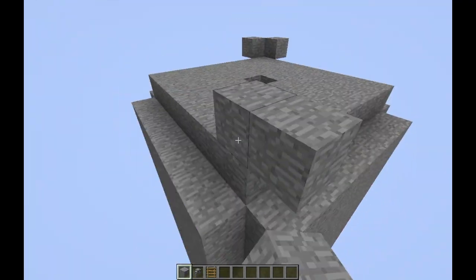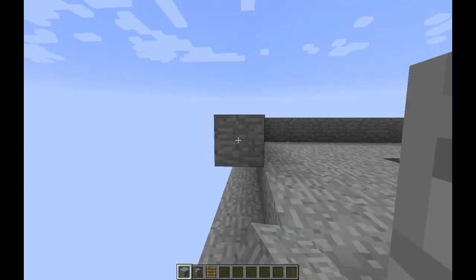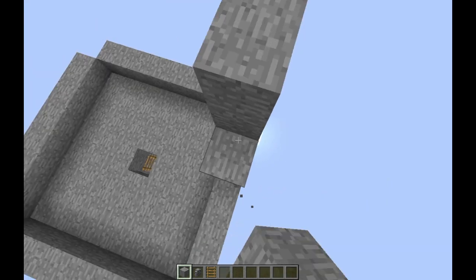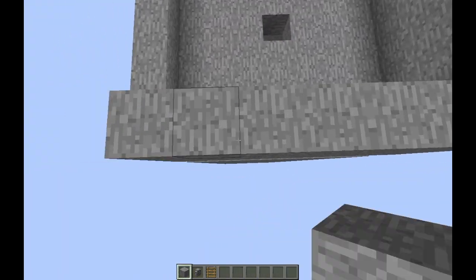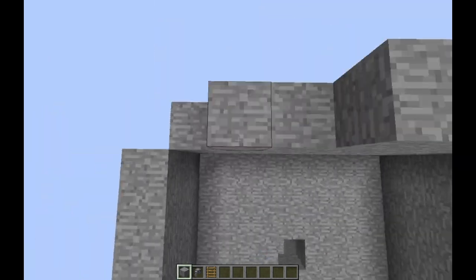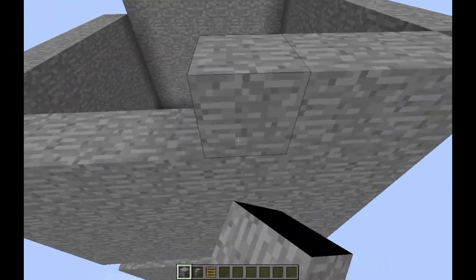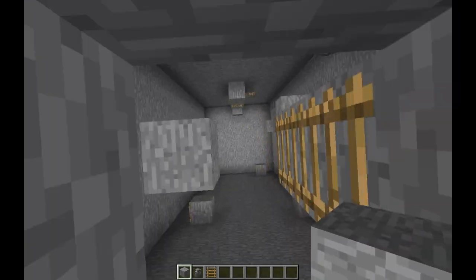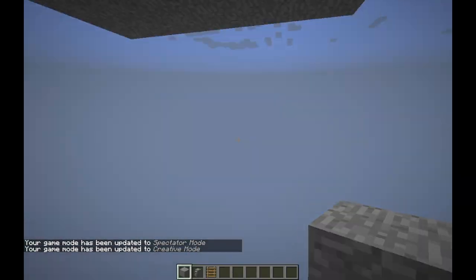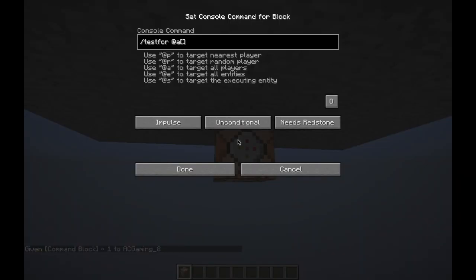I tried to make it so once you start, the lava would just keep on rising, but that was going to be too hard — you'd have to do every single jump perfectly or else you'd just die. I thought no one's going to be able to do that unless you're really experienced at parkour in Minecraft, which takes a lot of practice. So I made this version slightly easier, and the lava rising was part of where the redstone comes in.